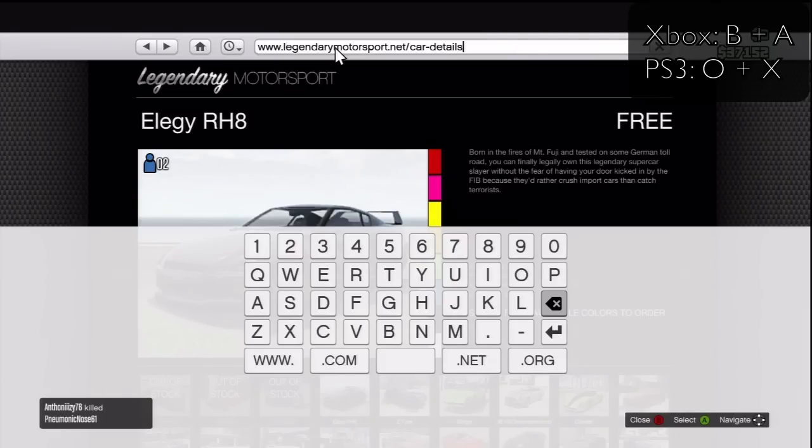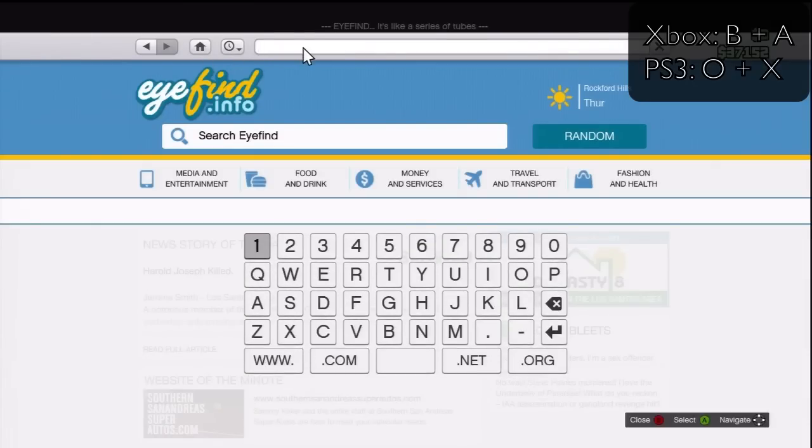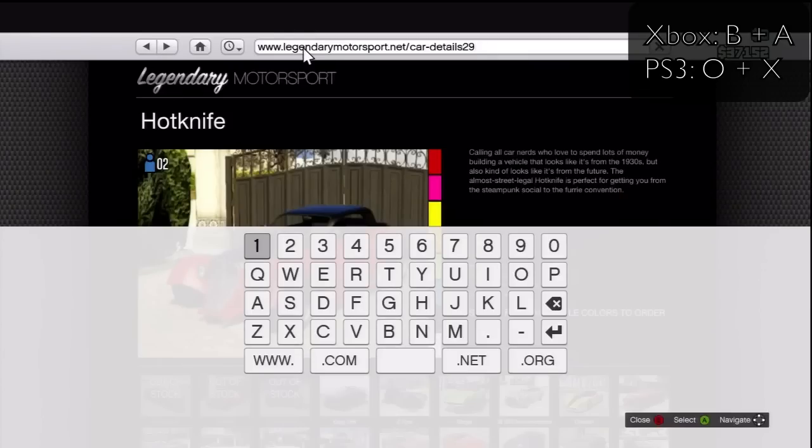If you don't do the home button trick, you can't actually edit the URL and you'd have to type it all in manually. Once it works, it should take you to the page of the Hot Knife. Go to Home again and click — B, A again. Sometimes it takes a few tries. There we go, that worked — and now you're going to delete all of this.